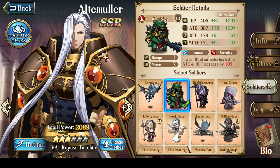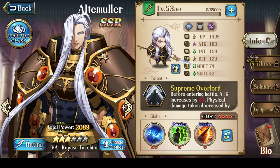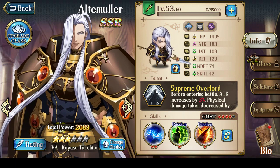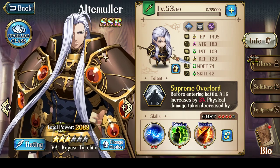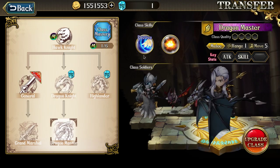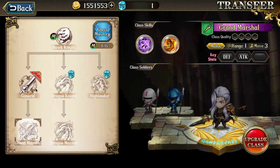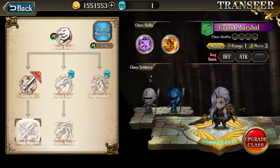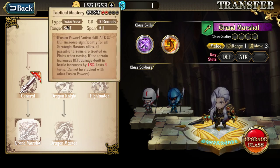With that said, we'll talk about his talents, his skills, and his equipment. Now that we've established Alte Muller is not a tank, his class really has to be the Flyer class for him to be truly effective — he'll be a damage dealer as opposed to a tank. However, you do have to go into his Lancer class, because in Grand Marshal is where the Tactical Mastery skill is.